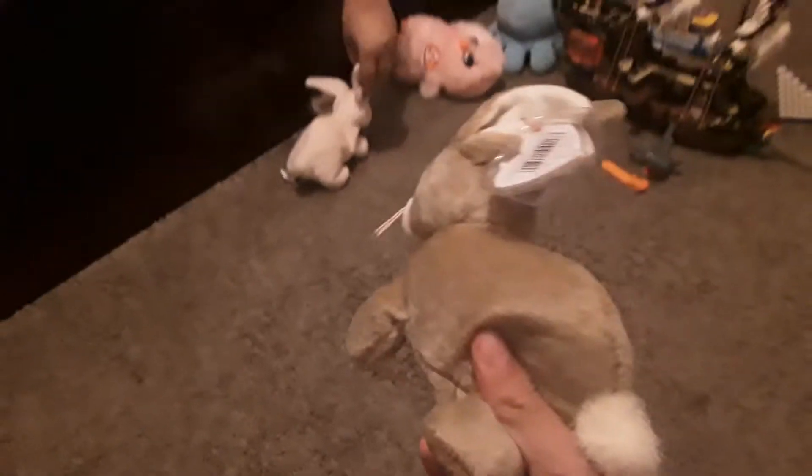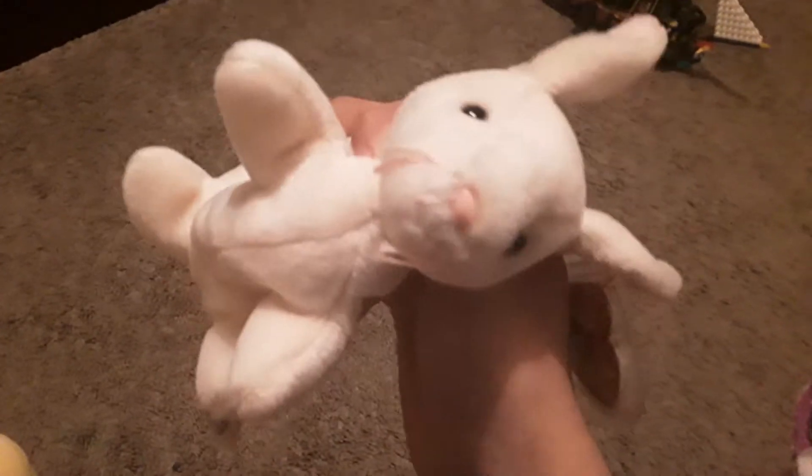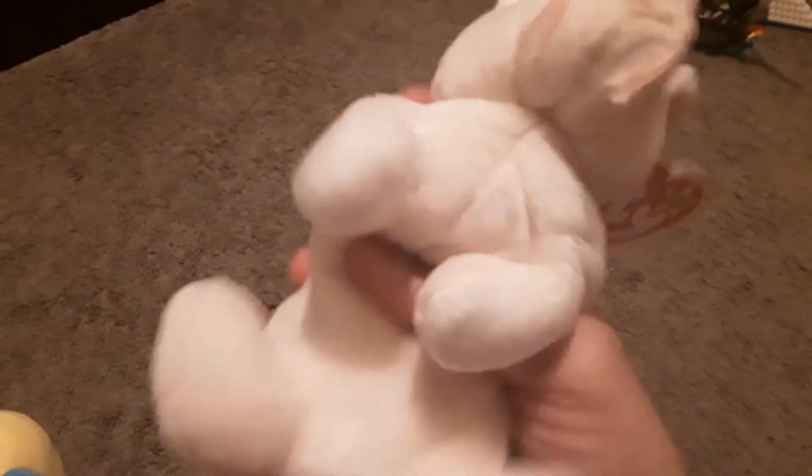Next up we got Nibby the bunny — she's a beanie baby. She has a tiger tush tag and she has whiskers — she's some kind of bunny. Next up we got Nibber, another bunny, except this one's white and that one's a darker color. She's also a tiger tush tag. I'm not sure these were meant to be Easter beanie babies because I did find these at a thrift store.